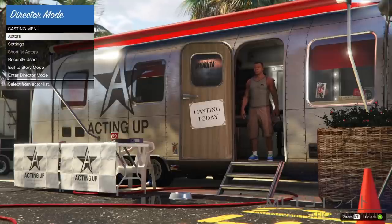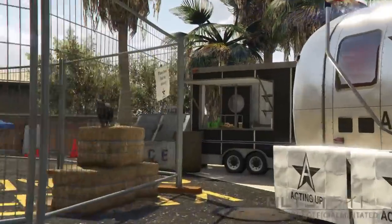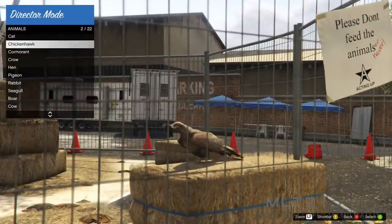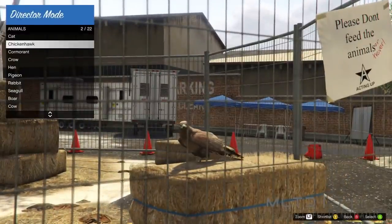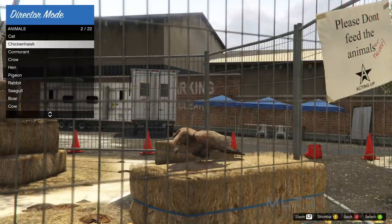Go up into the actors category and into animals. More specifically, we're going to need a flight-capable bird such as the chicken hawk or the crow. If you don't have any of these then simply search on YouTube how to get them — it'll only take a few minutes. My personal recommendations are either the chicken hawk or the crow.